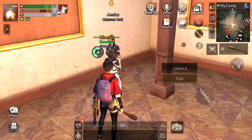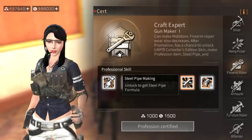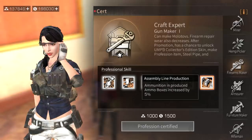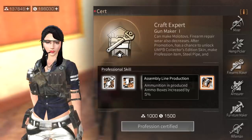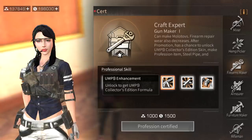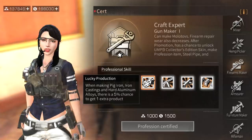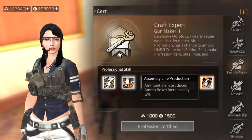Back to firearms maker - steel pipe is used for making weapons like AKs. Assembly line production gives five percent increased ammo box output, which might be useful but is kind of expensive to upgrade. The most useful skills are the UMP9 enhancement, steel pipe, and lucky production. Once you max out the lucky production skill you'll have a 25 percent chance to get an extra product.